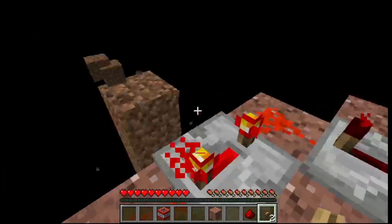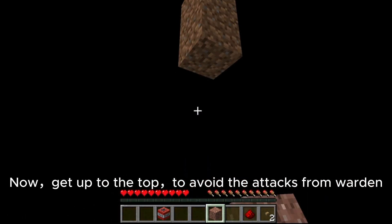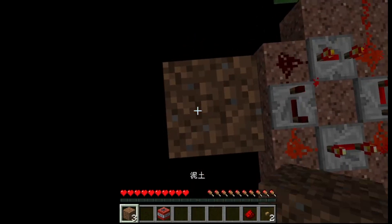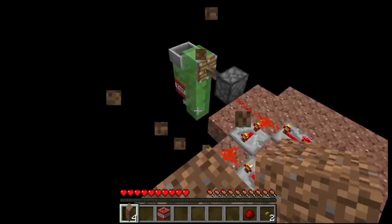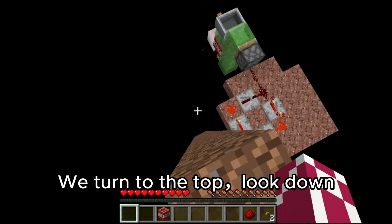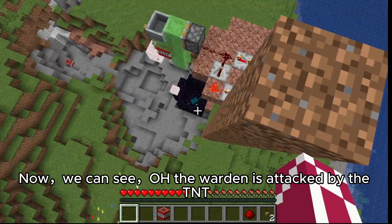Now, get up to the top to avoid the attack from water, to avoid the attack from TNT. Now we can see the Warden is attacked from TNT.